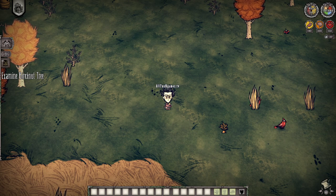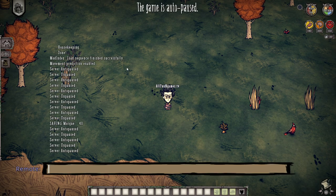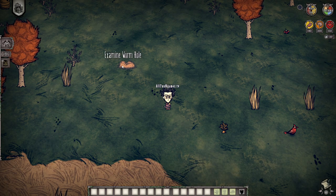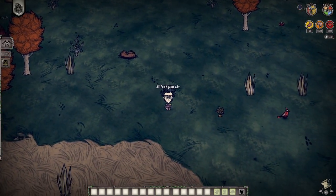First things first, you want to make your first portal, aka your first wormhole. You're going to type: worm1 = c_spawn("wormhole"). Type in that command and press enter. Now you have your first wormhole — this is your number one. Do not go into it because chances are it probably will not work.